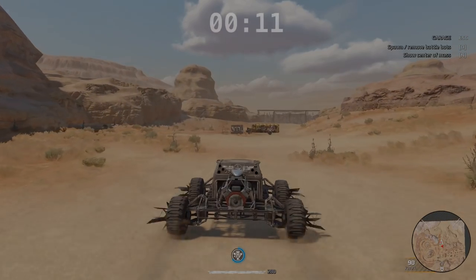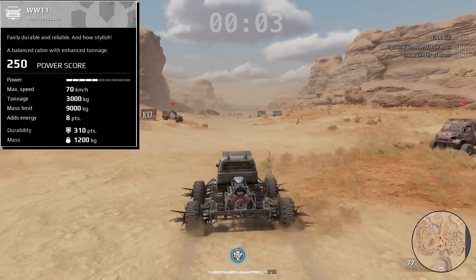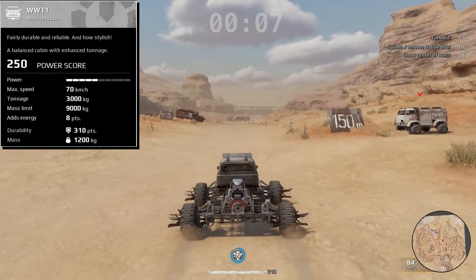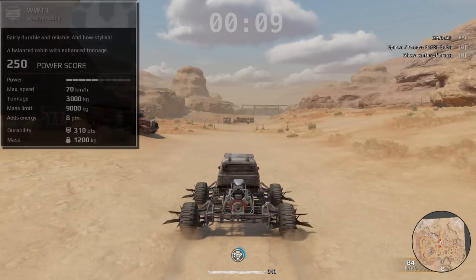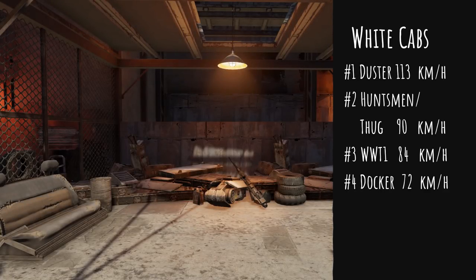Our good friend the WWT-1 — not super fast. Let's take a look at the white cab recap. Obviously, Duster at 113 is the top one, followed by the Huntsman and the Thug at 90, with the WWT-1 at 84. And lastly, the Docker coming in last place at an overall top speed of 72 kilometers per hour. On to the blue cabs.